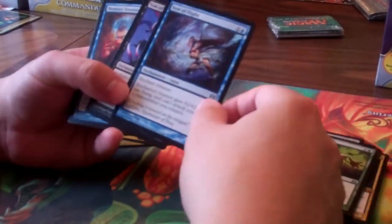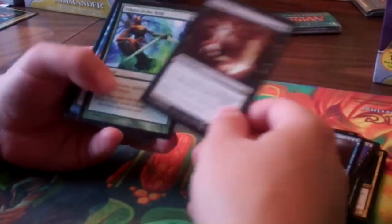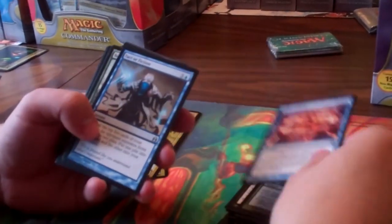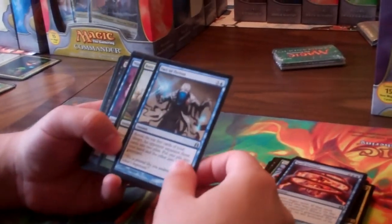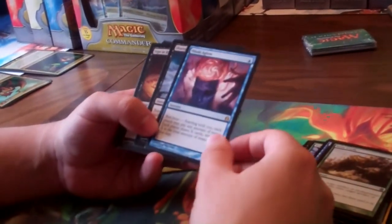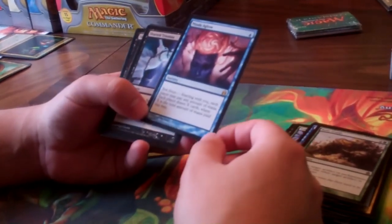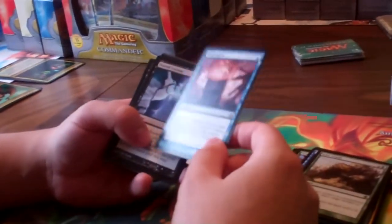Then we get into the Vows: Vow of Wilderness, Vow of Flight, Vow of Malice. Memory Erosion. Grave Pact — cool to see that back in there. Tribute to the Wild. Spell Crumple again. Then we got Fact or Fiction — looks like that's the Jace vs. Chandra duel deck Fact or Fiction art. Relic Crush. Minds Aglow — sort of like a Mind Spring but for everyone. You want to try to find a way to abuse it though, to make sure the cards you're drawing are going to be better.